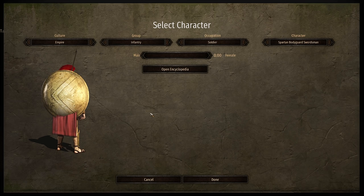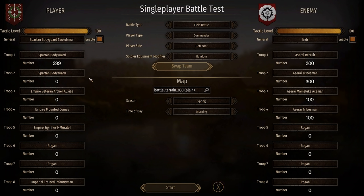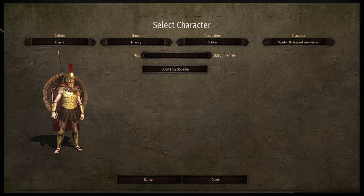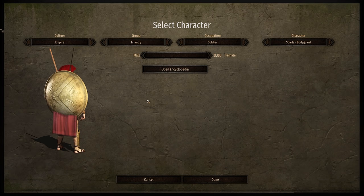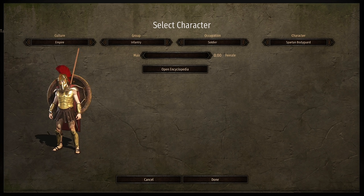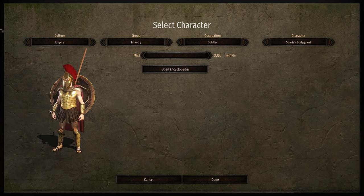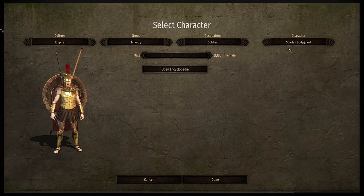In today's battle we are playing as the 300 Spartans. This is a campaign map mod as well as a custom map mod. They play as the Empire and add in some units, so you can grab these guys and wield yourself a pretty scary force. Looking at the units, we've got the Spartan Bodyguard wielding a javelin and a sword and shield, and then also the Spartan Bodyguard unit with actual spears.